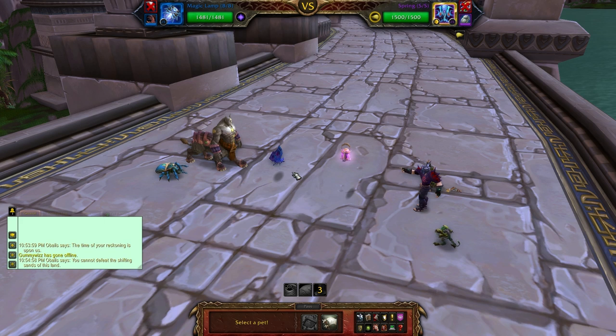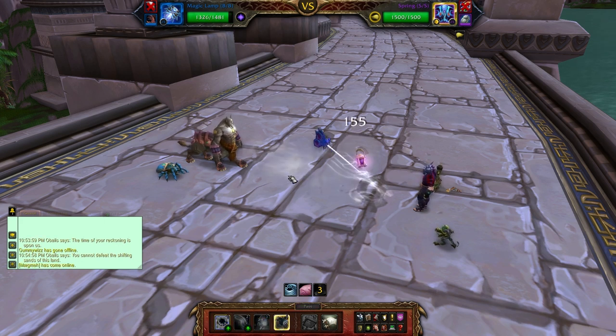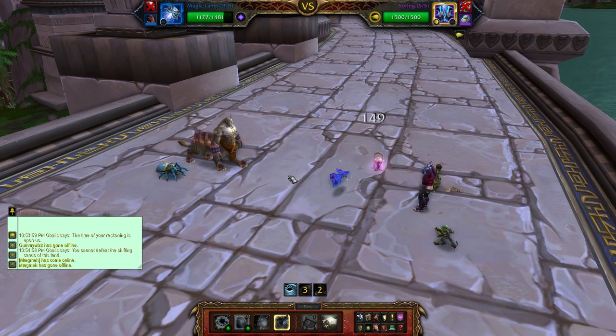It is now Moth vs. Magic Lamp. Magic Lamp is a great pet for this fight because of the wish ability, and he also has the gravity ability which does about 575 damage as you've seen there.